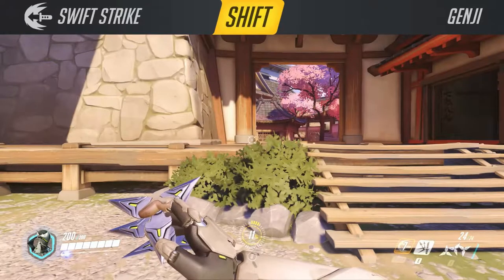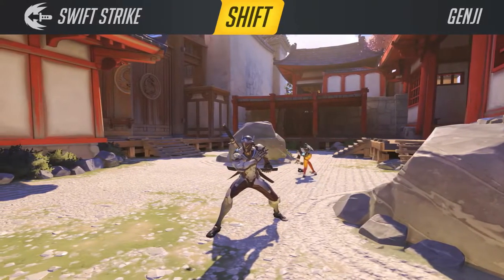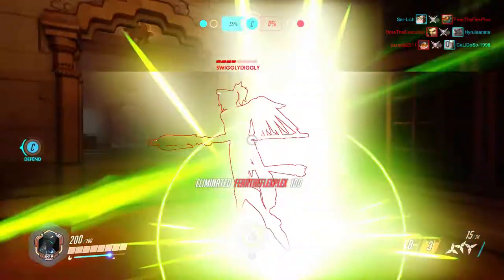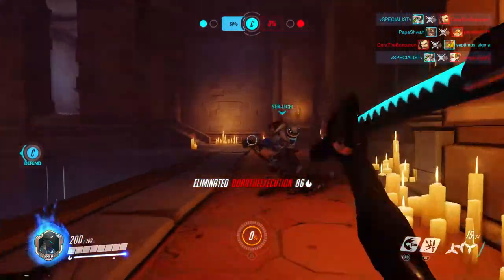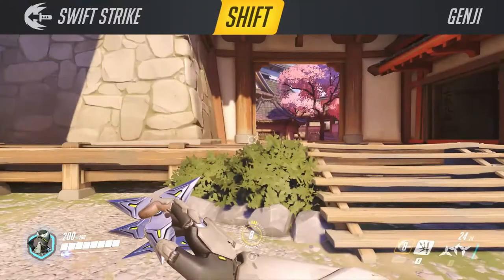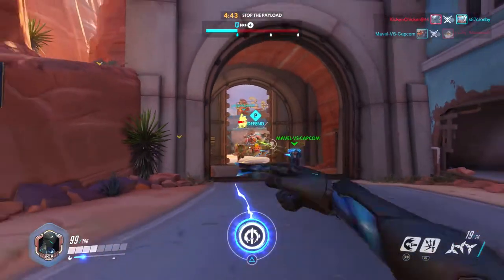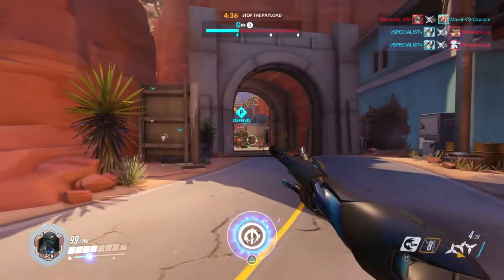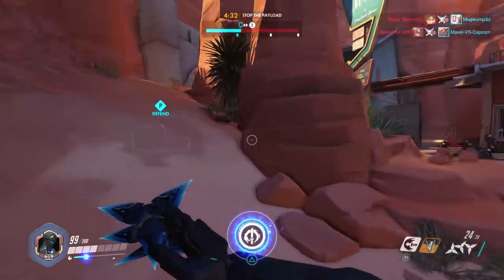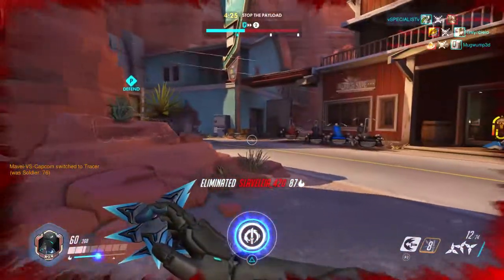His first active ability is Swift Strike — a dash that goes forward. If you kill someone with it, it resets instantly. You can also use it to get on top of buildings by aiming upward, since there's no gravity on it. In the video you'll probably see it used to have damage over time, but it doesn't anymore — it just hits once. It's still good because it covers a solid distance, letting you close the gap and finish off a target.